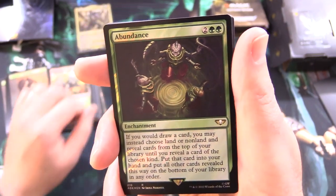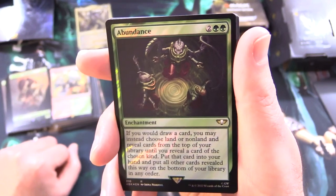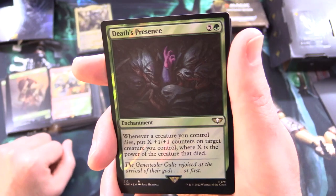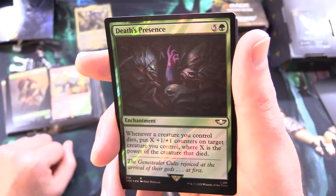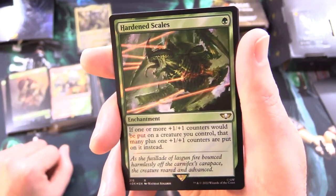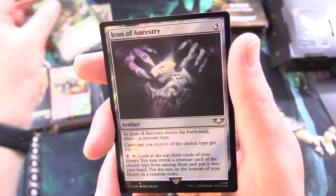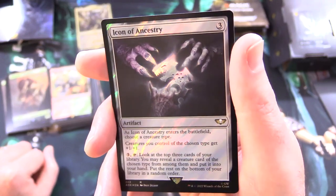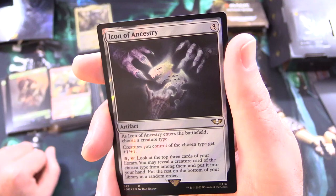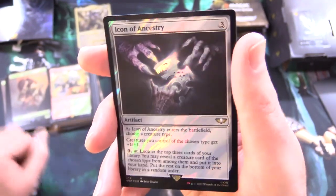Abundance is an enchantment for 4: instead of drawing a card, you may choose Land or Non-Land and reveal cards from the top of your library until you reveal a card of the chosen kind, put it into your hand, and put the rest on the bottom. Death's Presence is an enchantment for 6: whenever a creature you control dies, put X +1/+1 counters on target creature you control, where X is the power of the creature that died. Hardened Scales is a reprint with different artwork — enchantment for a green: if one or more +1/+1 counters would be placed on a creature you control, that many plus one additional counters are placed instead. Icon of Ancestry is an artifact for 3: choose a creature type, creatures of that type get +1/+1, and for 3 and tap, look at the top 3 cards and put a creature of the chosen type into your hand.